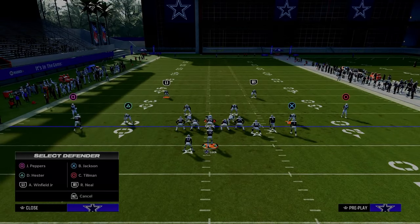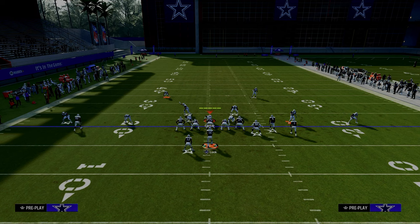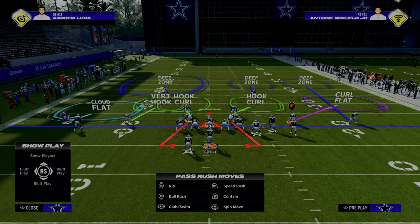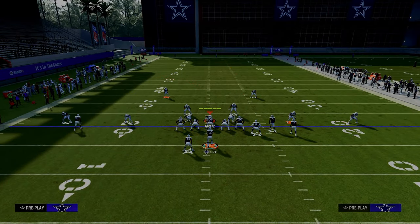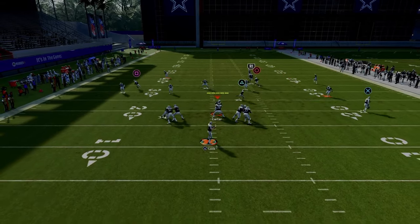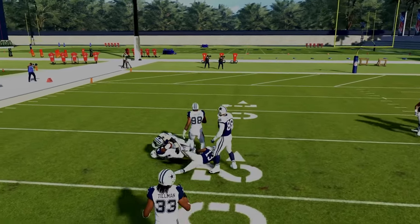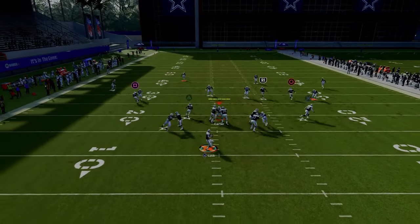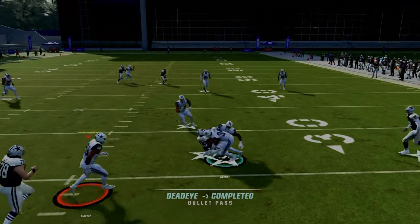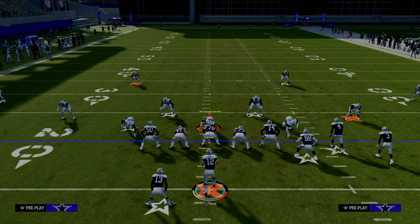The quarter-quarter-half is one of the better ways to defend Double Post. The cloud-flat deep-half combo does a pretty good job defending the post route and the C route. But you have all the underneath stuff that is super open — the running back's open. It's just a simple little drag underneath, and while it's not a huge yard gainer, it's still effective and it's still a first down.